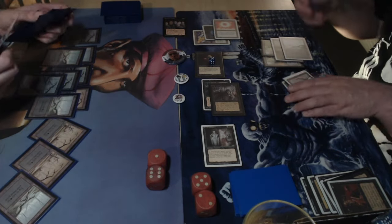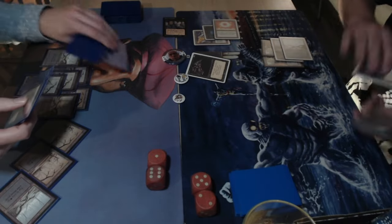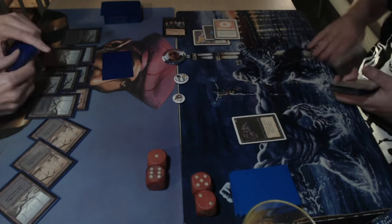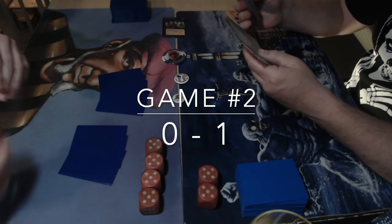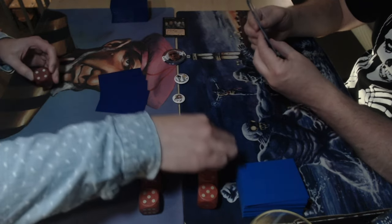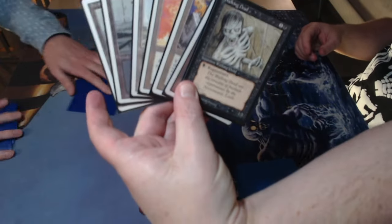He's getting the drain life now — swing in for 10, put Michelle on two, then play drain life for two to win, or finish with the Cabal Ghoul. Game one goes to the zombie deck. Both players sideboard. Michelle is probably dropping those terrors — useless in a black-heavy tournament. Then on to game two.